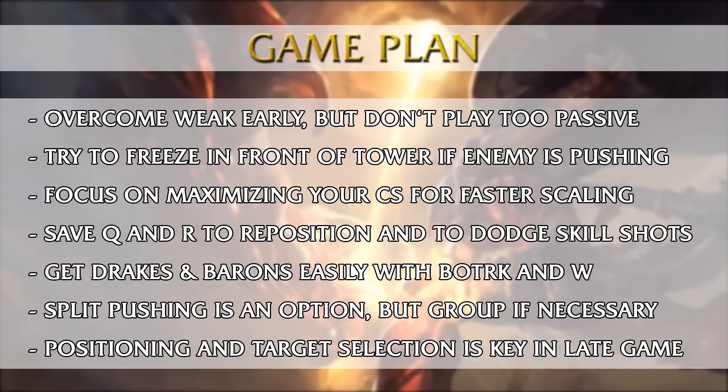Repositioning and dodging skillshots with the Q is important — many Vayne players just try to go ham with Q and always dodge backwards even when it's easy to hit the skillshot. Dodging sideways like a Kalista jump works as well. Vayne also likes to do Drakes and Barons fast with the Borg and the W damage — it's very strong and can really help you sneak a Baron with your jungler or anyone who can tank it for you. Split pushing is an option in late game but grouping is still necessary, so don't just go solo mode all game — it will probably cost you more games than you can win.